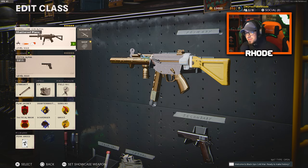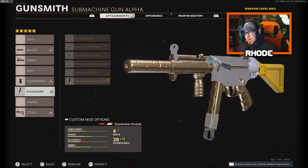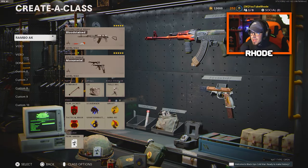For this MP5, running the agency suppressor, task force barrel, bruiser grip for the underbarrel, salvo 40 round fast mag for the magazine, and the raider stock.